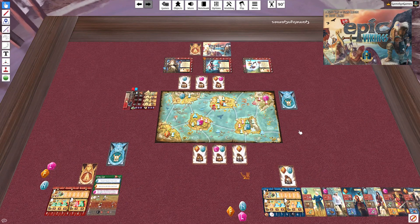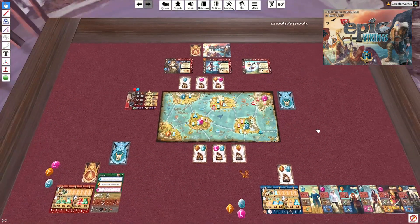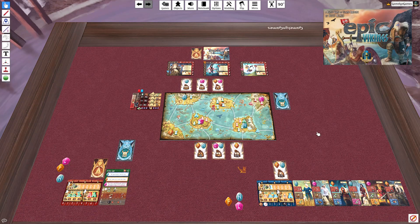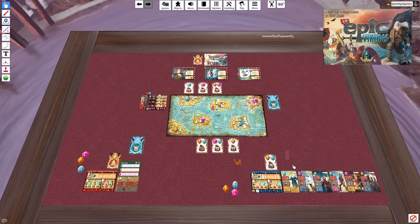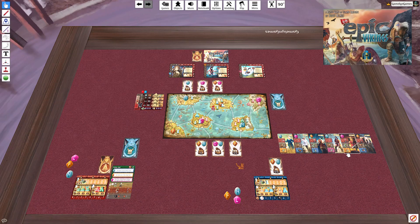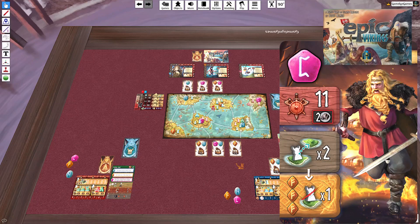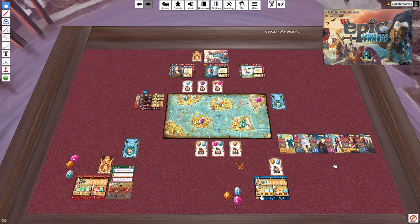Let's take a look at the state of things. On the central island, F and C are neck and neck. They've got a good grip on the corner island, but I have two and they have one, so it's a pretty even spread. Order of play will be important — I have cards with three Ns to kill a settler and three Fs to kill a settler, and I have plenty of Ns and Fs. I could totally qualify for all of that if I play it right.